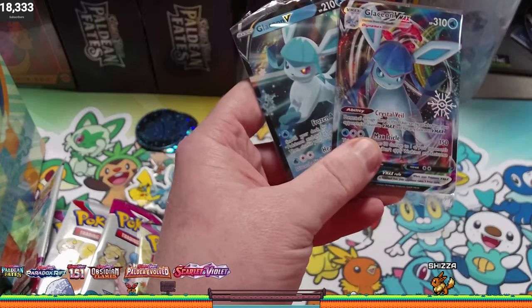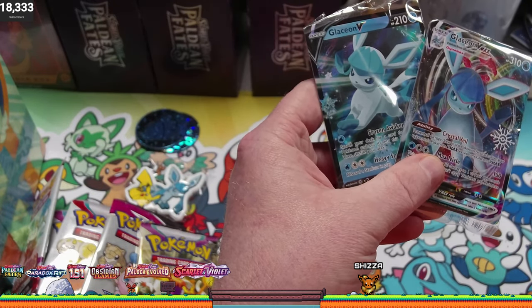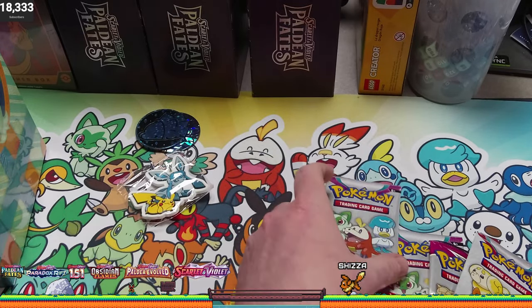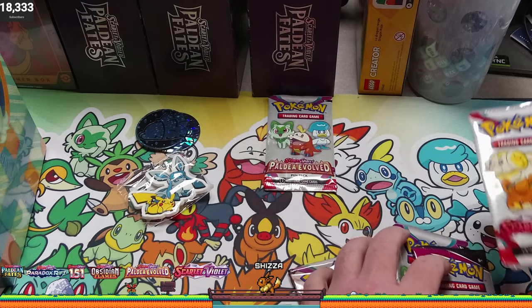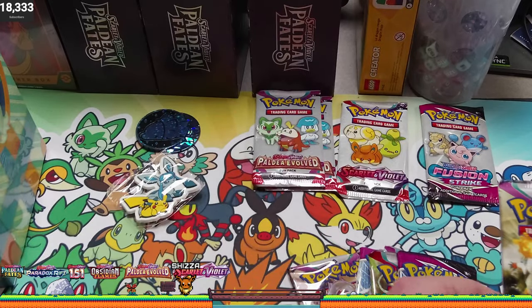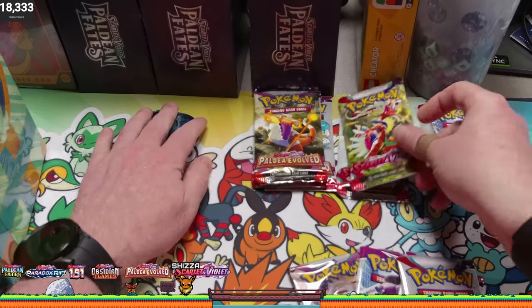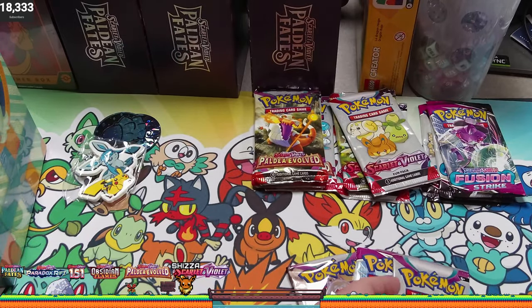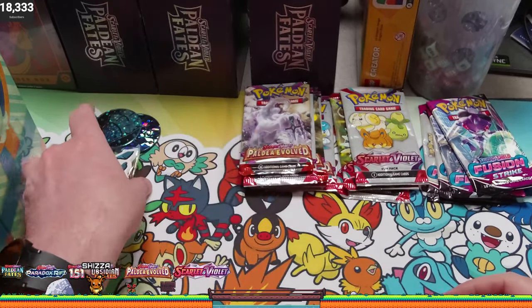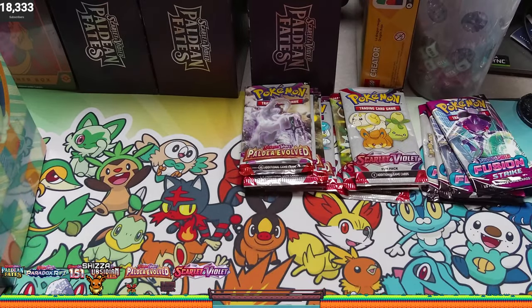And then here's the other Glaceon, so we get the basic and the evolution. We'll set those off to the side. Again, we're going to save packs to the end. So we've got some Fusion Strike, some Paldea Evolved, more Paldea Evolved, Fusion, Fusion, Scarlet Violet Base, Scarlet Violet Base, Fusion, Paldea, and a couple coins.